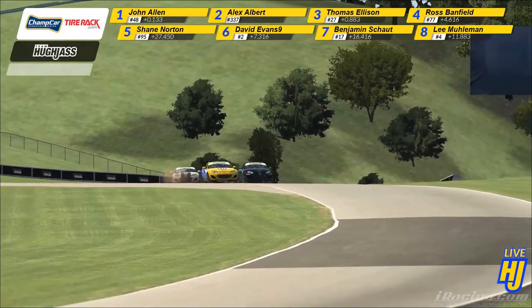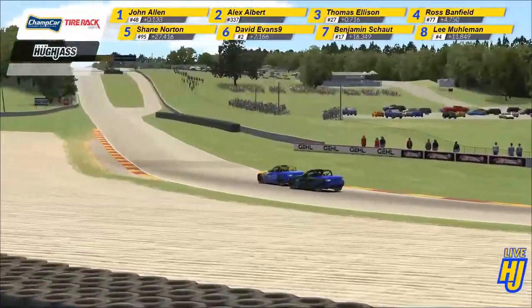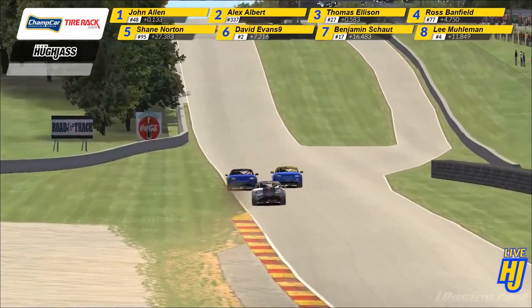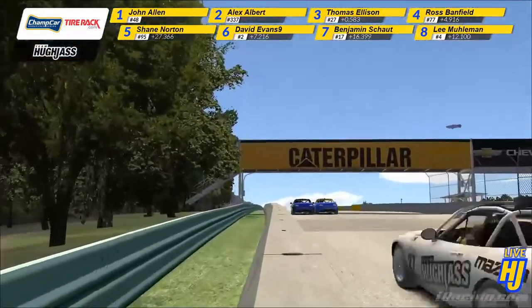A little bit of a slide. Albert is off the track, there's some overlap, but he's defending the inside is Alex Albert. As John Allen does, tries to cross back and get a better exit. He keeps his foot pinned. It is a drag race up the hill. Albert has his nose in front, but John Allen's got the momentum.